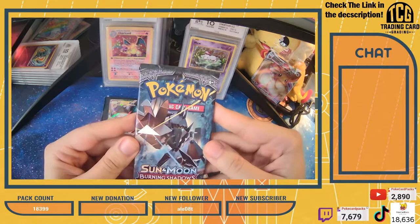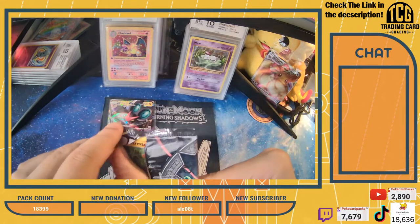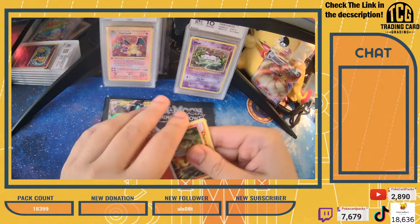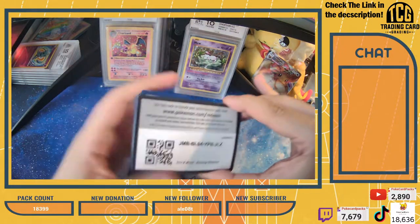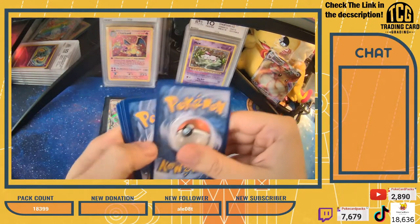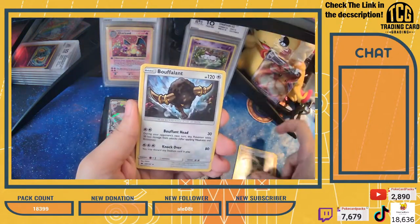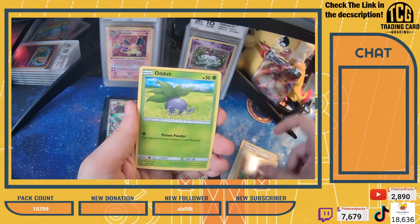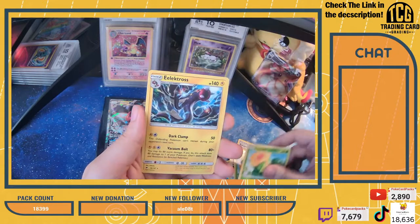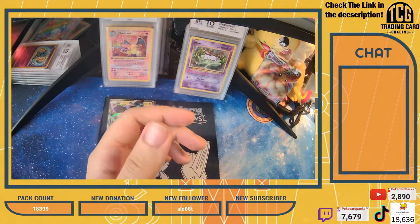Pack number four. I know Dominic said this will be a lucky pack. There's the code card for you guys. Pack number four of Burning Shadows - Caterpie and Electros non-holo. No value in that pack. Four more packs left.